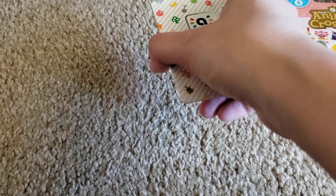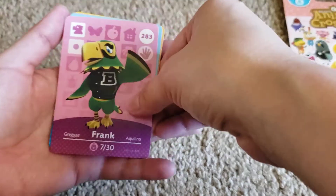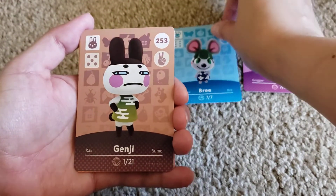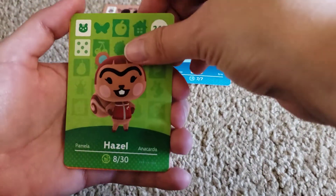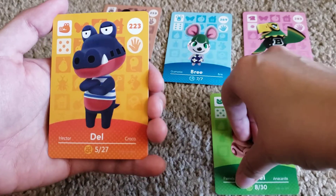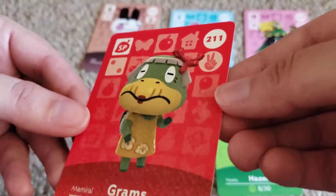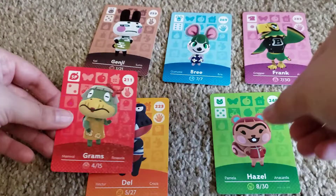Let's see what we got. Our first one is Frank. Look at him — he looks like a high school jock that just hasn't let it go. Next up we got Brie, she's very cute. And then we got Genji, who's looking very sus. And we got Hazel with that beautiful caterpillar on her forehead. We got Del, looking cool as hell. And our special card is Grams — she's all glittery and pretty. Those are the six cards we got in our Series 3 pack.